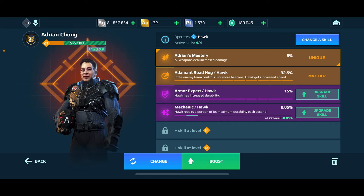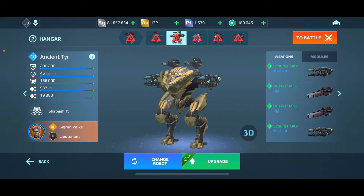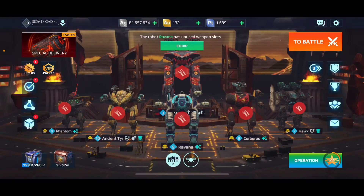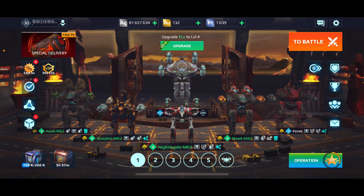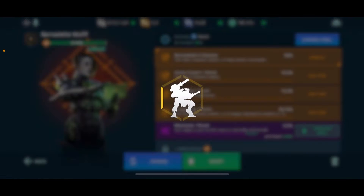Unfortunately I came to that realization after I got an Adrian and upgraded a few skills, so I caught it just in time. My alternate was going to be either an ancient tier or a Fenrir, but the Bernadette Wolf pilot came out and I went all in — gambled basically 5,000 gold. I got some pretty decent skills on Bernadette: Stamina, Armor Expert, Road Hog, and Tough Guy all T4, and I've got the Mechanic skill growing slowly with each game.